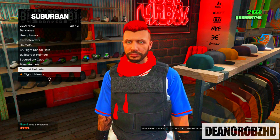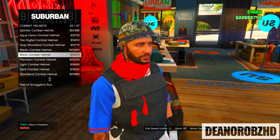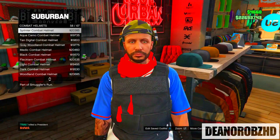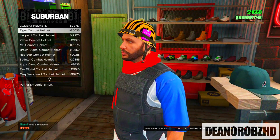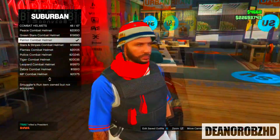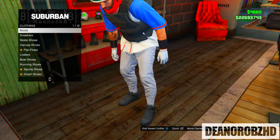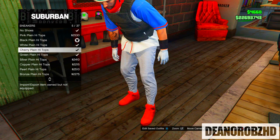Go to the hat section, go to combat helmets and put on the combat helmet used in the gameplay. From there head over to the shoe section, go to sneakers and put on the trio high top sneakers.